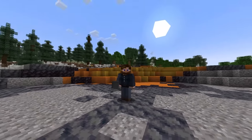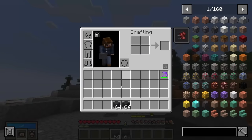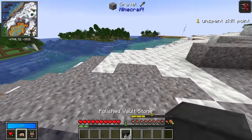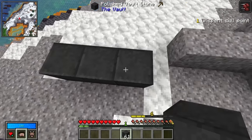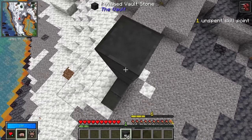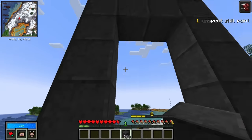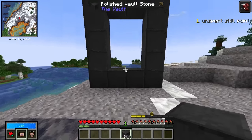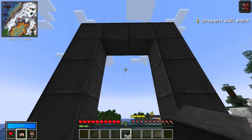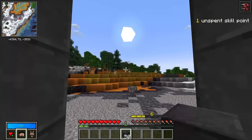I almost forgot to mention how you actually make a portal. You're going to take that vault cobblestone you mined and smelt it down into polished versions, then build yourself a traditional portal just like a nether portal. It can be made in special sizes but it does need to follow the structure of a normal portal. Then all you have to do is place your vault crystal on it and you can jump right into your first vault.